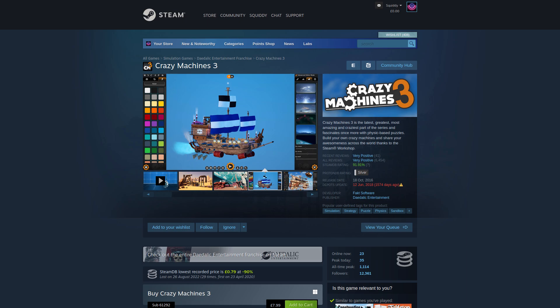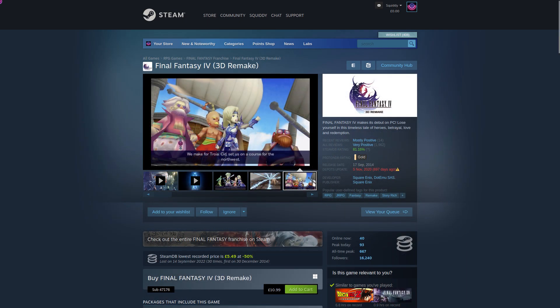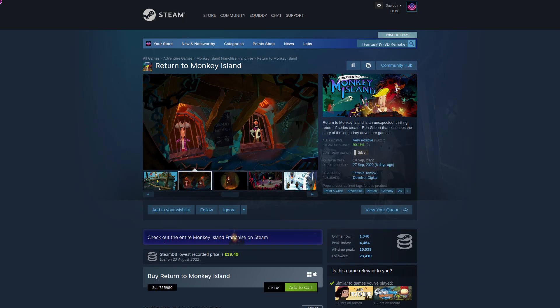Two dedicated fixes landed, including a fix for Final Fantasy 4 3D Remake having no audio, and a fix for Return to Monkey Island not reacting to mouse clicks after a recent game update.